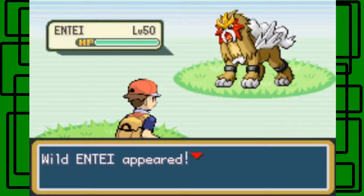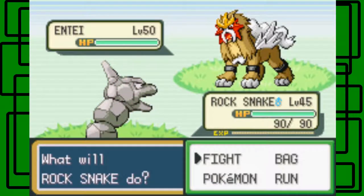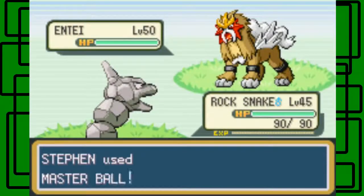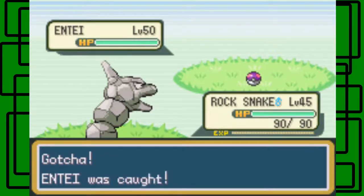Okay, I found it — this should be it. Nice, here's Entei! It's level 50, it's a genderless Pokemon. So let's take it on — and by that I mean just throw the Master Ball at it. Okay, let's throw the Master Ball. Master Ball — yay! 1, 2, 3, and we caught it! Of course we did. Gotcha, Entei was caught!